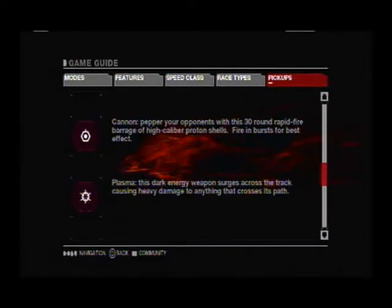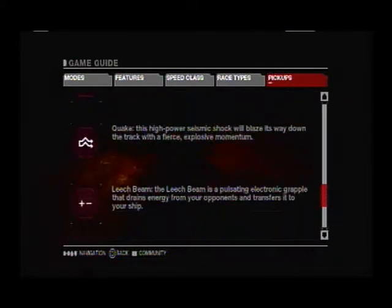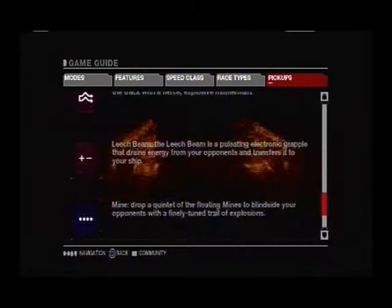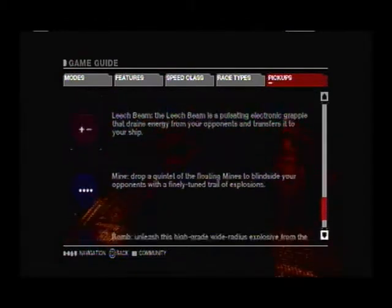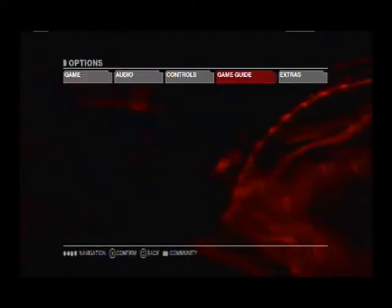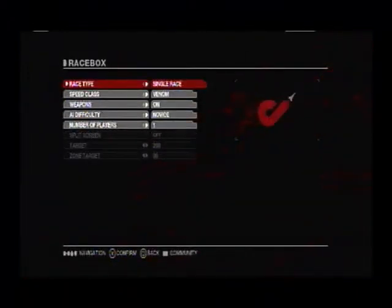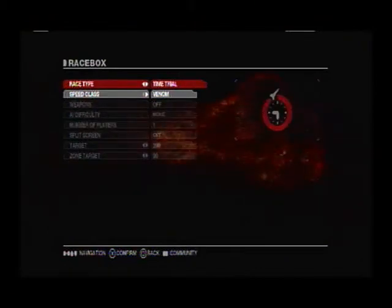The cannon is one of the worst weapons around but if you hit all 30 rounds you get good results. Plasma is the best weapon but it's hard to hit with. Quake is really up there too — it hits everything, like the blue shell of this game. Leech beam works on a tracking system. Then you got mine and bomb: mine you drop mines, bomb you drop a bomb. Both of them slow you down.